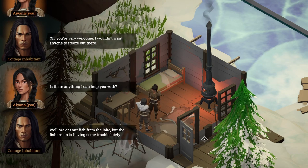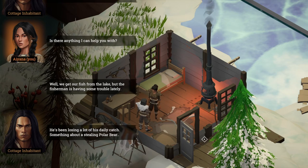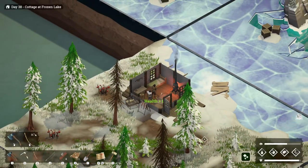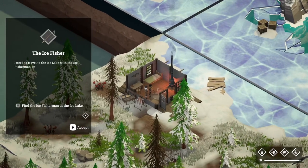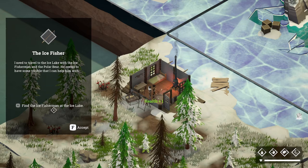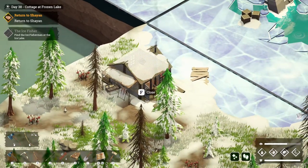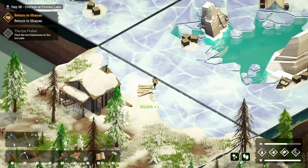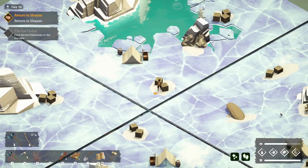We got our fish from the lake but the fisherman is having some trouble lately — losing a lot of his daily catch, something about a stealing polar bear. Can you go? I already killed him. Proper clothing against the cold — I should speak to Cheyenne and Cachetta. There's that one ice fisher I need to travel to the ice lake with. Finally I will have to find the ice fisherman — new world researchable piece, that's this piece. I have to wait till I get another piece before I do anything. I want to finish exploring this area before we leave.